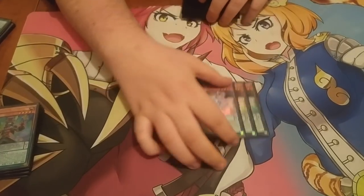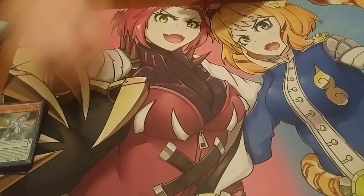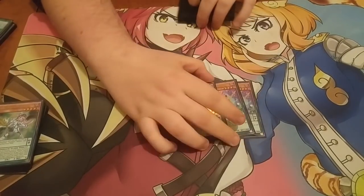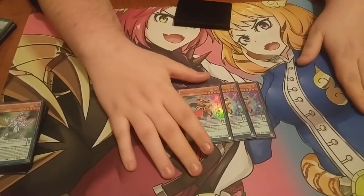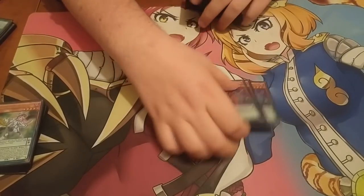Three Harmonizing Magician — this card is broken. You get one-card Omega. Three Double Iris Magician — this card lets you search your Gram spell and trap or whatever. It's really good.